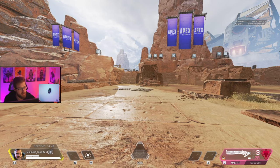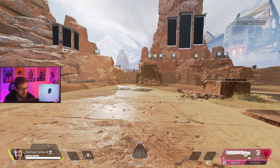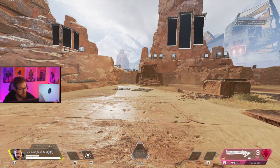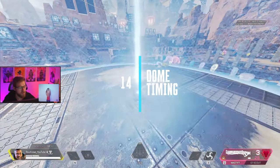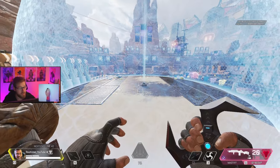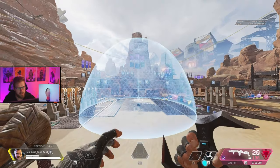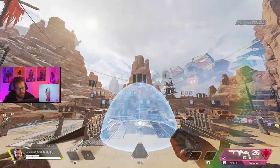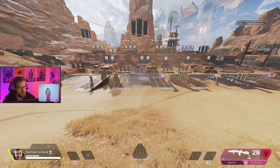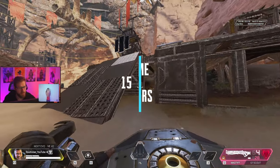Anytime you start an engagement with the dome shield, you create a 50/50 situation — especially if the enemy has a shotgun or Wingman. You gain no advantage they don't also gain, so think of the dome as a neutral playground. The dome lasts 12 seconds; when you see the shield flicker, there's about five seconds left. Remember, while his arm shield deflects arc stars, the bubble doesn't — they'll stick to it. So when you see the flicker, throw an arc star at the top of the bubble and as it disappears the arc star will hit anyone inside.